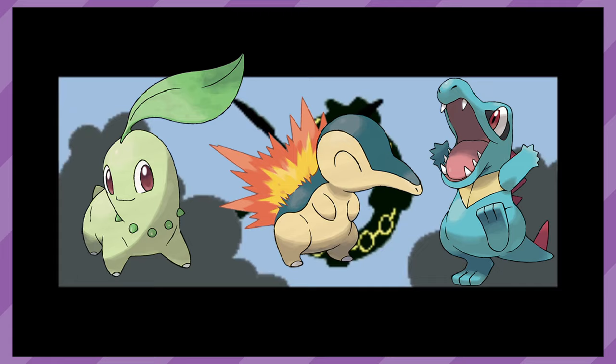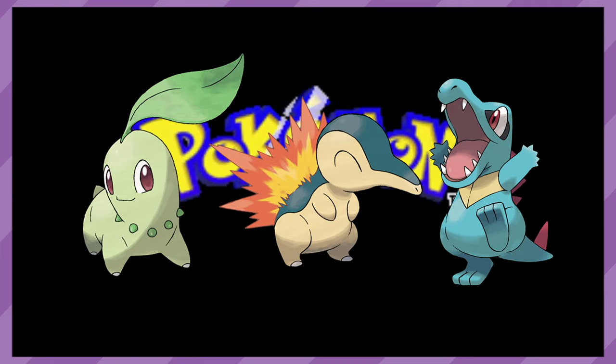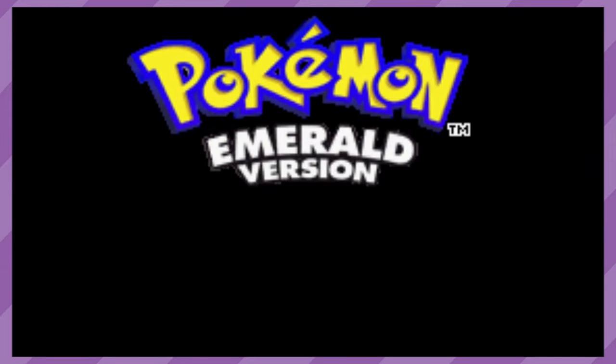Returning to the mainline games, we come to Pokémon Emerald, where you can receive one of the Johto starters from Professor Birch as a reward for completing the Hoenn Pokédex. Nothing super special about these ones, but it is a nice little reward. Gen 3 was really big on giving out the Johto starters.